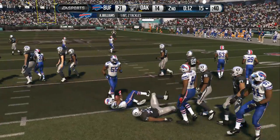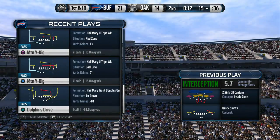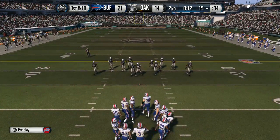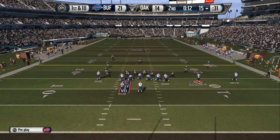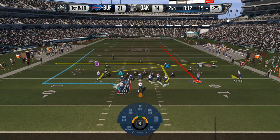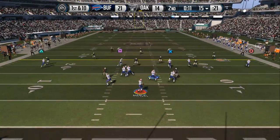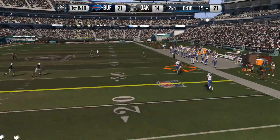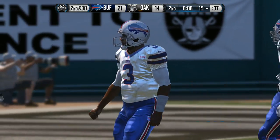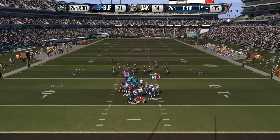The offense lines up. Manuel takes the snap from the shotgun — almost intercepted again. The defense did everything right in that situation. They were in the right spot, they were smart, they were in the quarterback's eyes — but they dropped the pass.